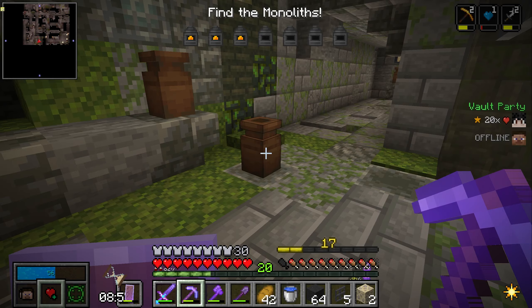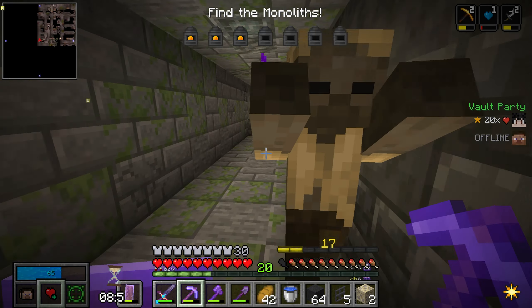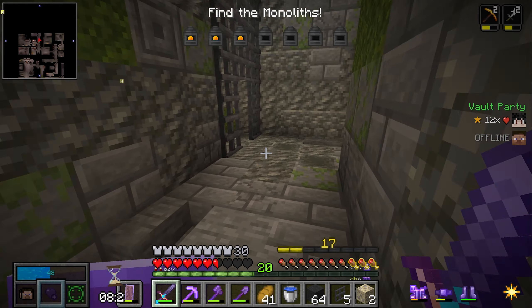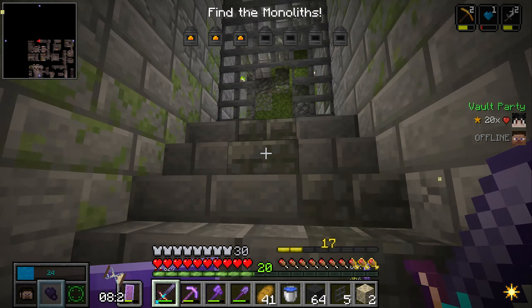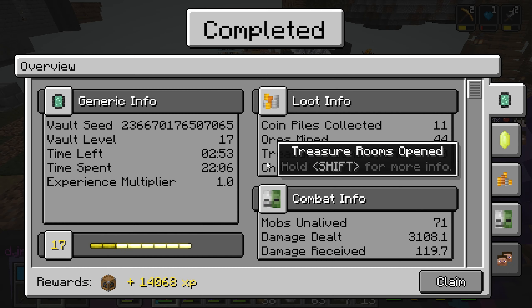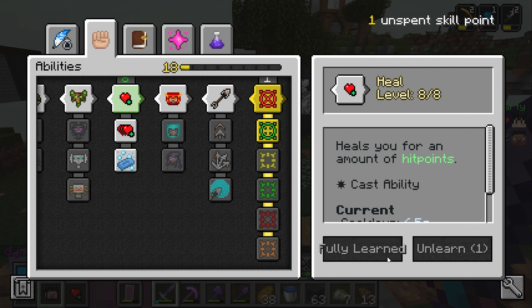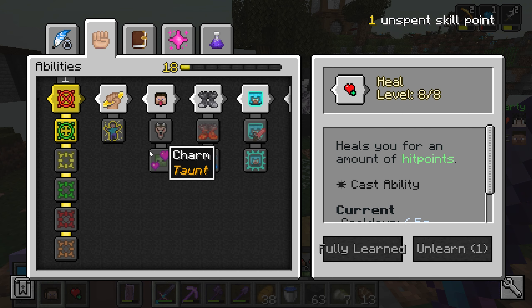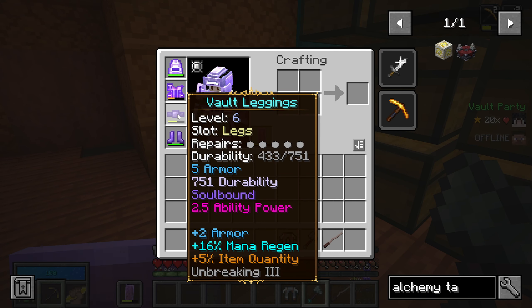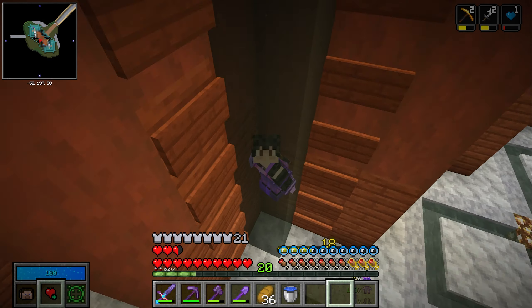If we die here we still get everything, we just don't get the XP, which is not the end of the world. We've got 52 knowledge essence - that's almost a knowledge star in itself. Lovely, we leveled up again! I'm going to take another heal because we're fully learned in heal. Actually maybe we'll go for smite. Those leggings - oh, plus five health! Yeah, I'll take those leggings, those look good.